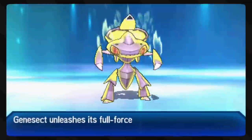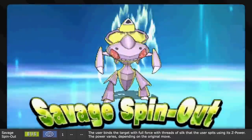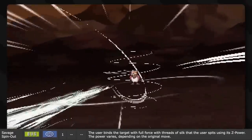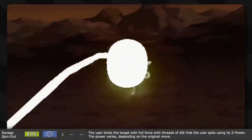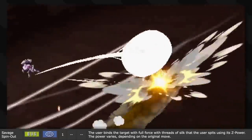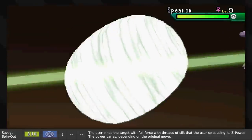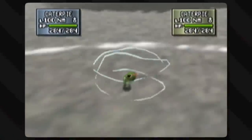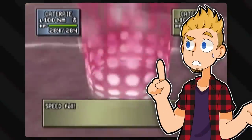Oh, and the Z-move: Savage Spinout, the generic Bug-type Z-move. It binds the target with full force with threads of silk that the user spits using its Z-Power. So apparently all bugs are able to use silk, though funnily enough, String Shot isn't one of the moves that can become this Z-move. Is white goopy stringy silk just innate to the essence of bugs? I guess so. It's odd — so odd.